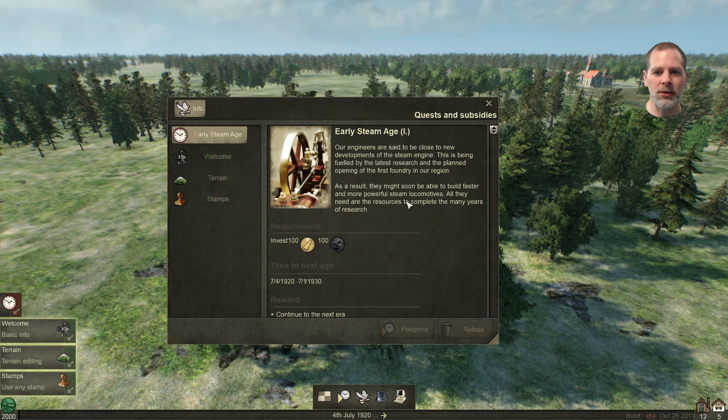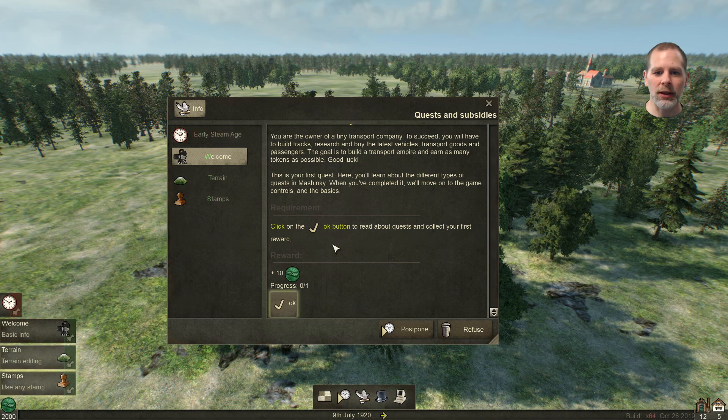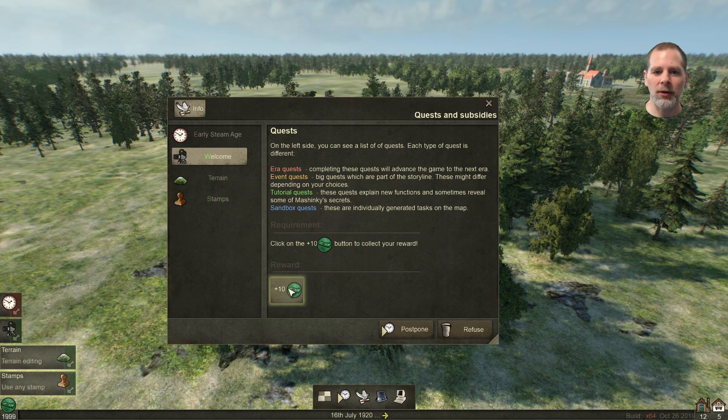Early steam age. We're in the tutorial. You're the owner of a tiny transport company and you have to build and research and transport. This is your first quest — it's basically going to be like a tutorial. We'll move on to game controls and basics. We're going to read about quests and collect your first reward by clicking the button.